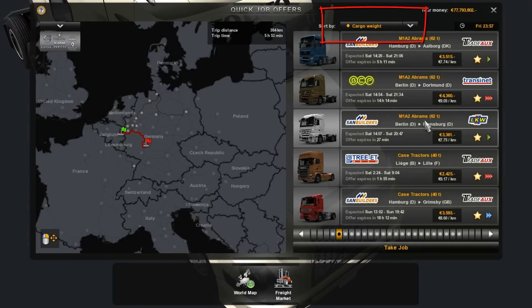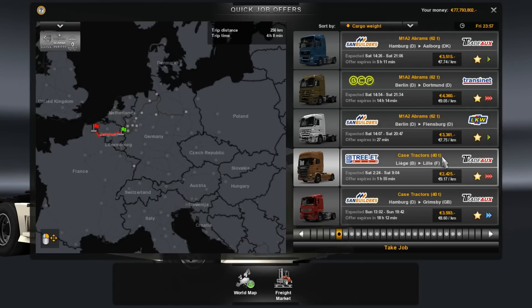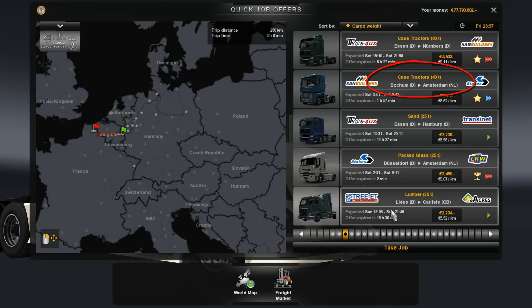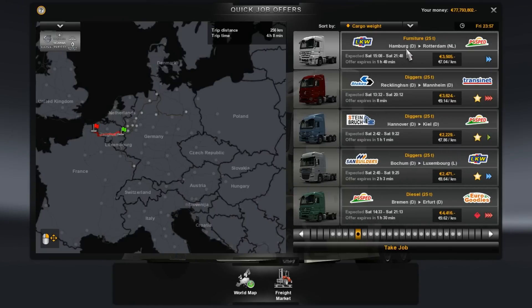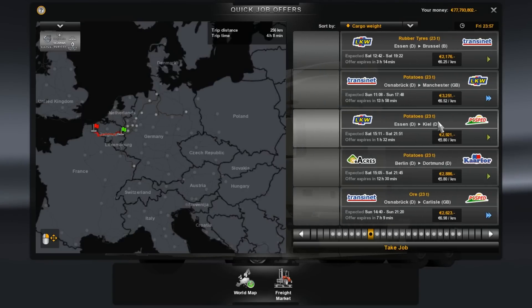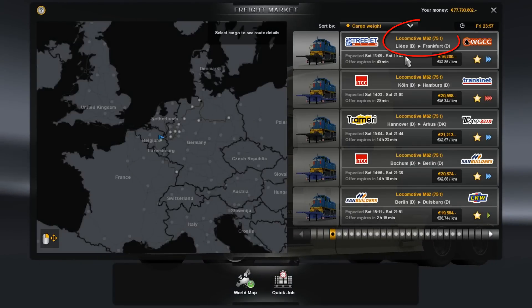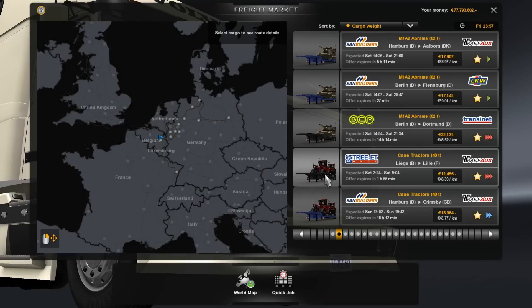So with cargo weight, you can sort it by cargo weight like I did and you will see at the top of the list the big loads - oversized loads. You can see the locomotive, the tanks, the Case tractors. You have the standard loads and all the trailers have some changes made so it looks good when you go to the freight market when owning your own truck.